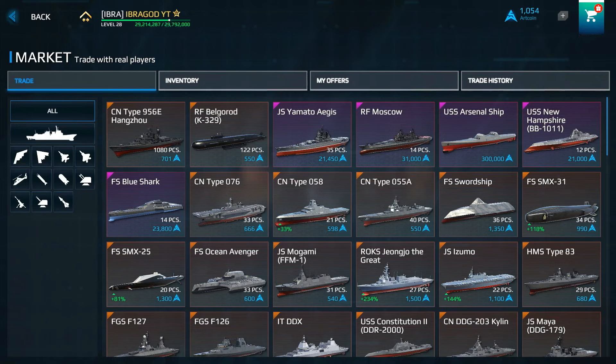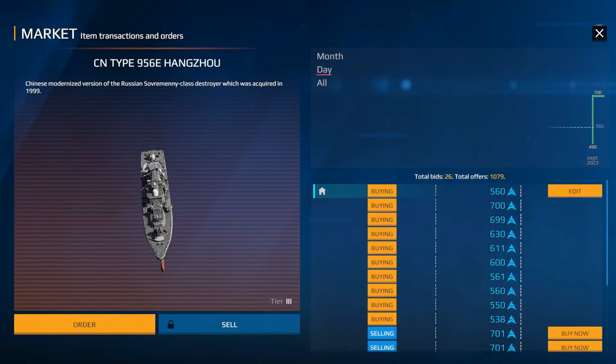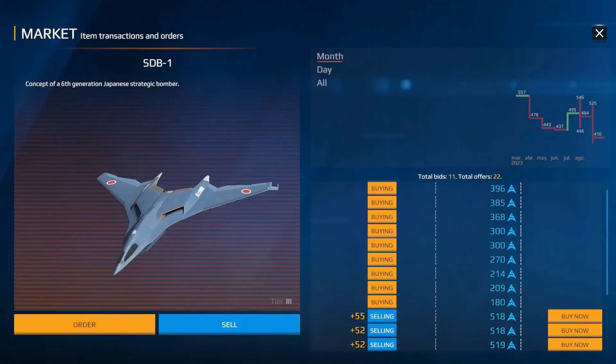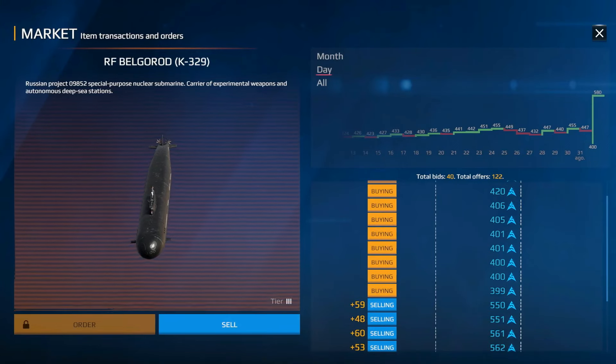I bought the Belgorod submarine on its first day on the market, knowing prices would rise. After several weeks, the price went from low to 550 art coins — a profit of 150 art coins. The F-7 bought for 360 art coins is now worth 500. My bomber bought at 340 is now 518 art coins.